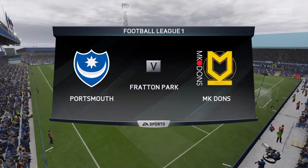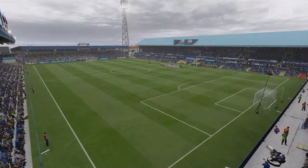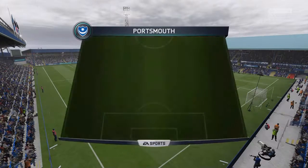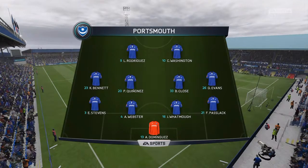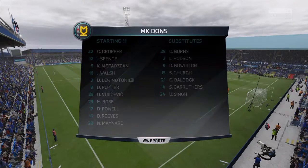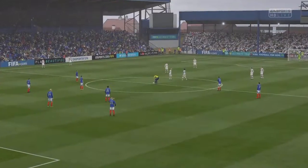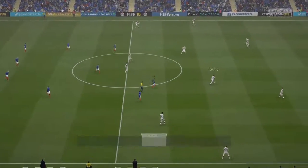Welcome to Fratton Park as Portsmouth host MK Dons in the next League One fixture — a rainy day here on the south coast. Portsmouth are playing a 4-4-2 today with Rodriguez and Washington as the forward partnership up front. You can see the MK Dons lineup — they're playing a 4-5-1. MK Dons get the game underway with Portsmouth looking to bounce back from their defeat at Huddersfield.